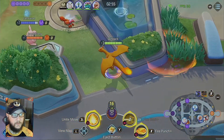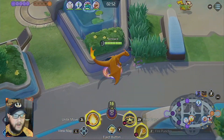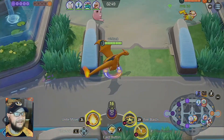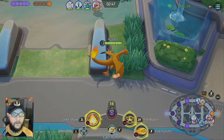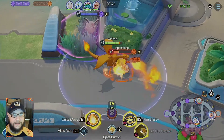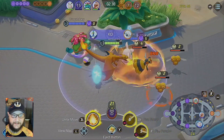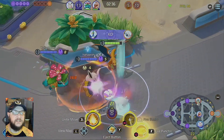I can't believe there's just a Pikachu in our jungle. I can't believe the Pikachu actually made it off of the launch pad. I commend you for making it off the launch pad, but I couldn't let you go. That was an egregious escape.